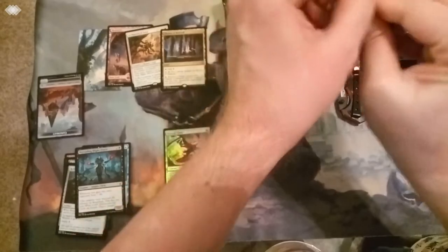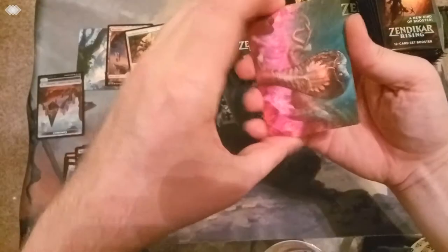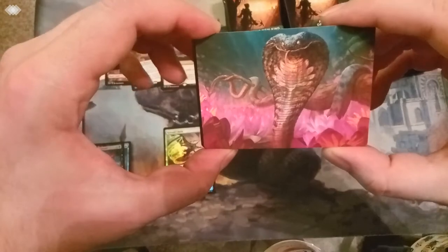Pack number two. Cool construct token art, actually. Another art card - Lotus Cobra. Gorgeous art. Love those art cards.